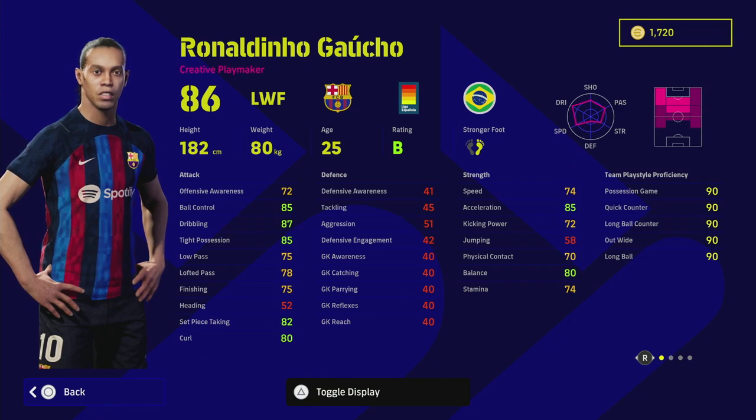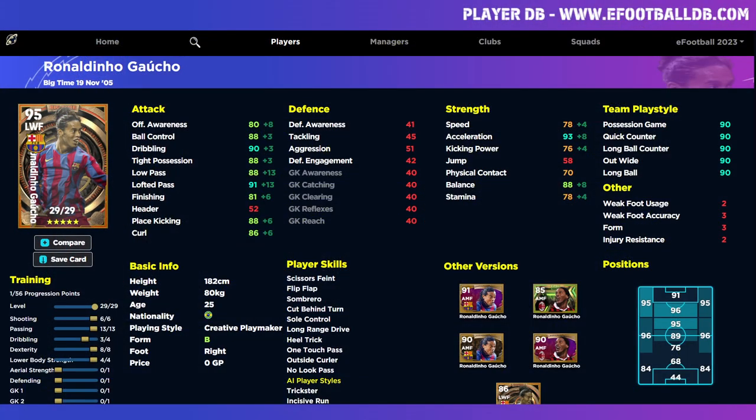We'll show you two different versions of him. First up is the version sitting in the attacking midfield role. Going over to eFootballDB — the key with this card at the moment is that we want it as balanced as possible. We don't have any stat insanely high like the other version. We do still have 93 acceleration, but the key to this card is his form and his play style as a creative playmaker.